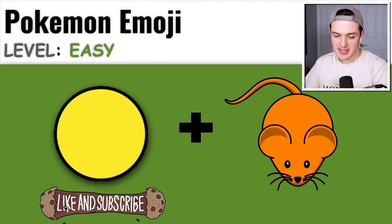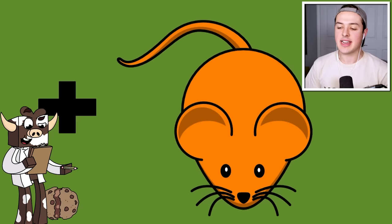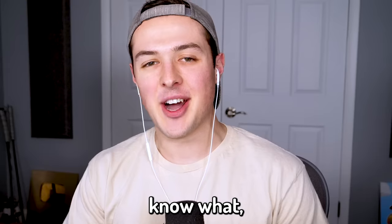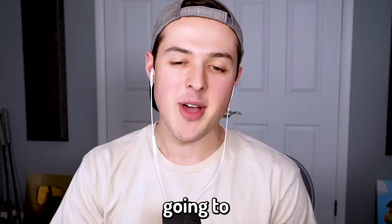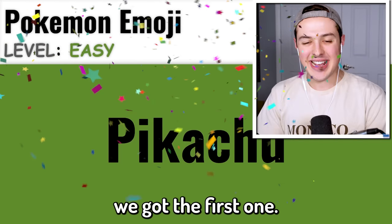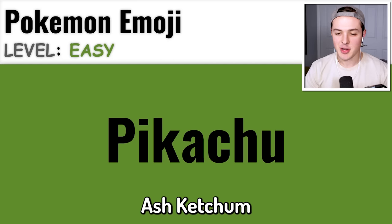Level easy! This is the first one. On the left side there is yellow, and on the right side it is a mouse. There's only one Pokemon that this could possibly be - I am going to lock in Pikachu. Yes, we got the first one! That means I can add Pikachu to my Pokemon team. Ash Ketchum would be proud.